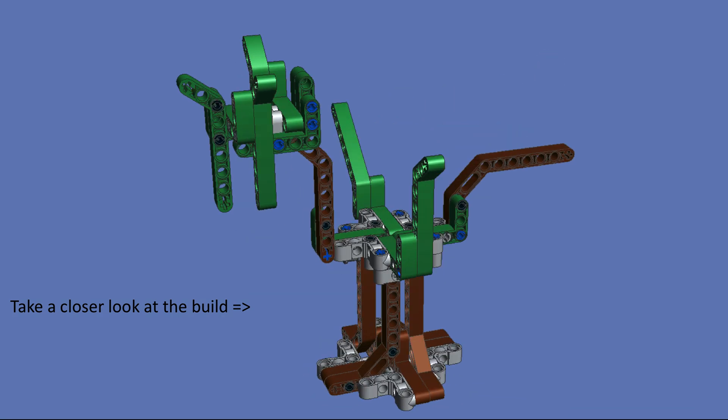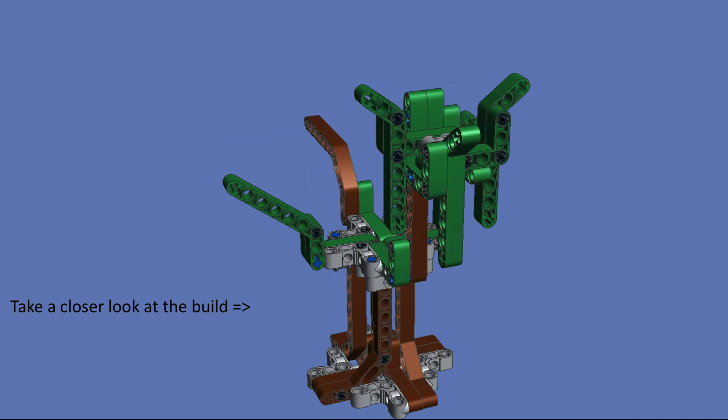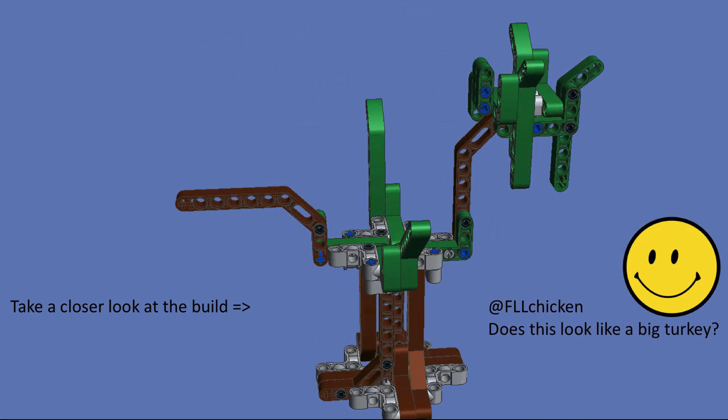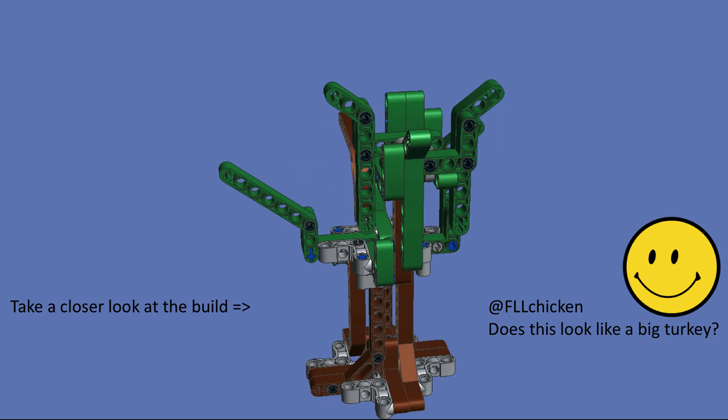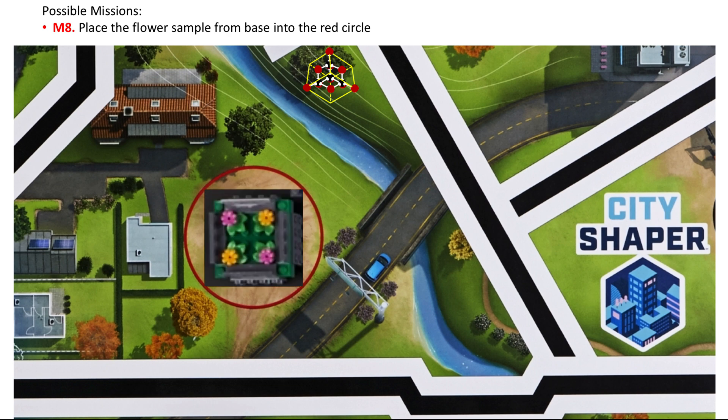Take a closer look at this build — does it look like a big turkey? Here is another obvious mission. We do not know exactly what to put in the red circle, but we guessed that you place the flower sample from base into the red circle.